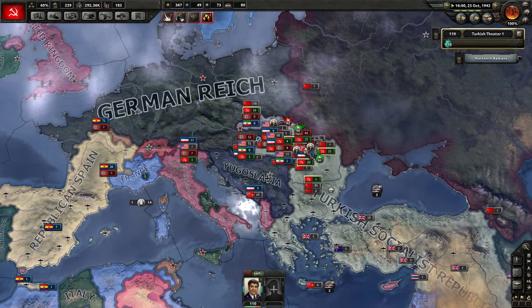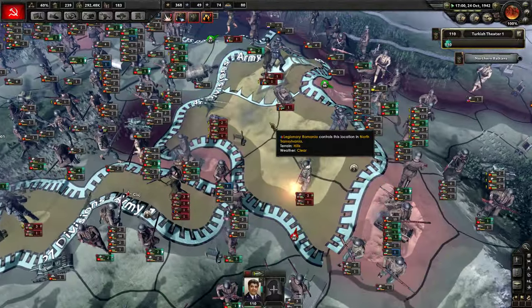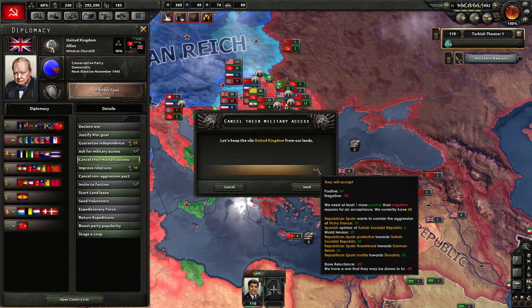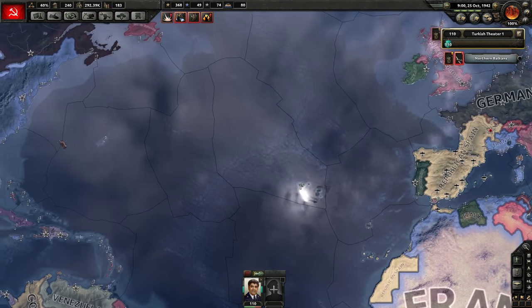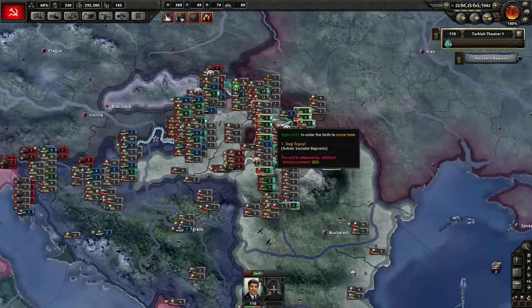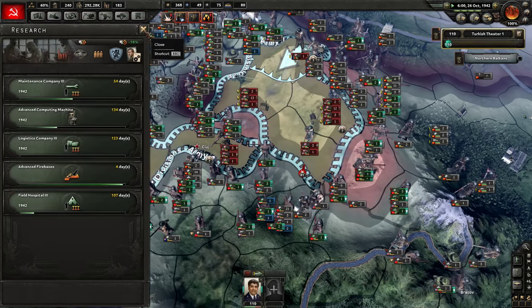I kind of want to cancel military access because they're causing a lot of attrition here. Vichy France has capitulated again. I'm actually going to go ahead and do that — let's get rid of these troops, I don't want these guys here. I really can't afford to have these troops here. Let's get rid of the US troops as well — oh, they don't even have military access, never mind. Now get out of here — I don't want your troops here. We got recon company three; let's go for logistics two.